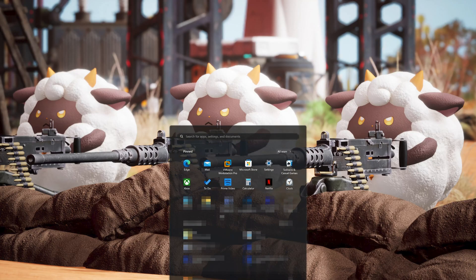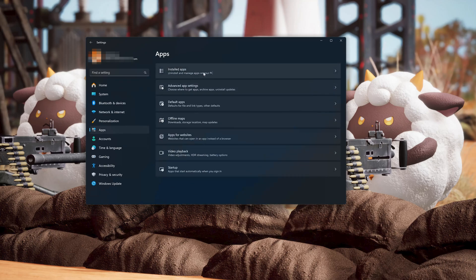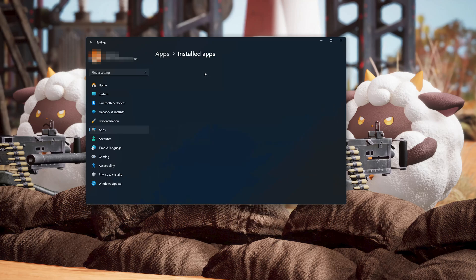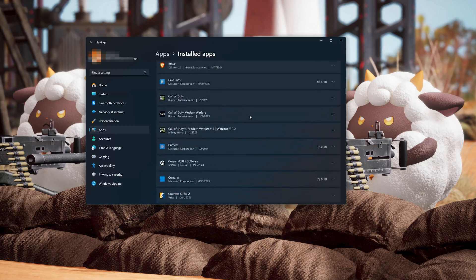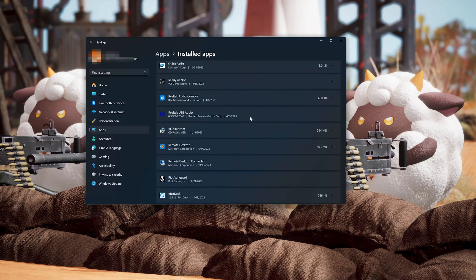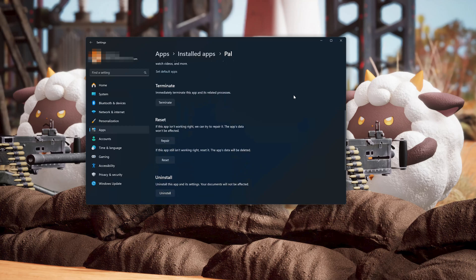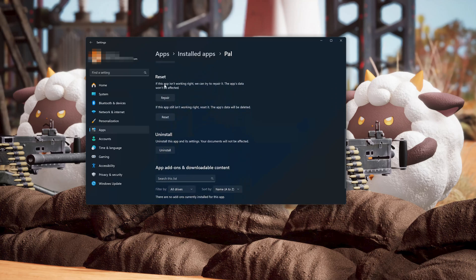First open the Start menu and open your Settings. Open Apps, then open the Installed Apps section. Locate Palworld. Click on the 3 dots to open the Palworld options. Click on Advanced Options. Look for the Reset section. If Palworld isn't working right, you can try to repair it. The Palworld data won't be affected. Now press Repair.